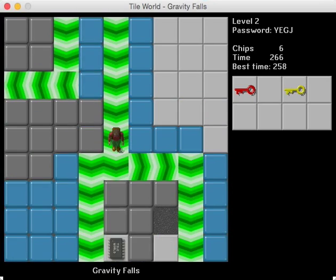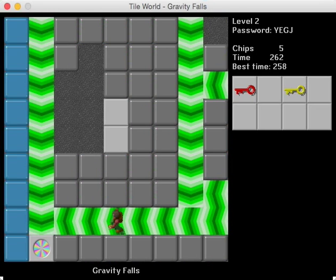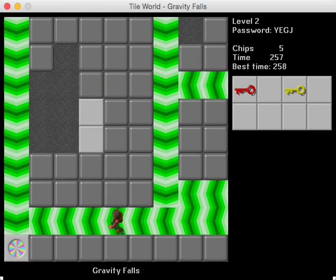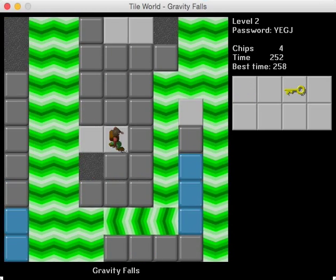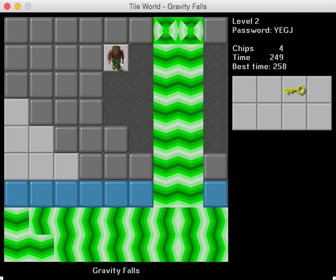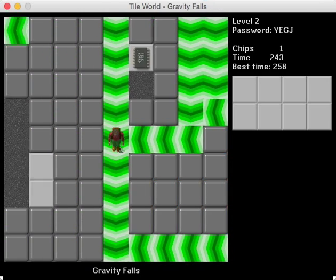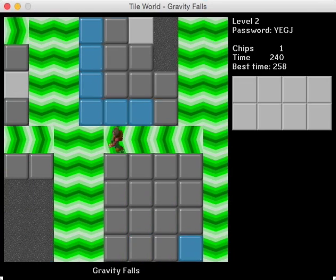I knew there was one I was missing. I was supposed to go up there. I'm always so bad with exiting, like sidestepping force floors and teleport links. You have to do it one half move ahead of time, which is just so silly.